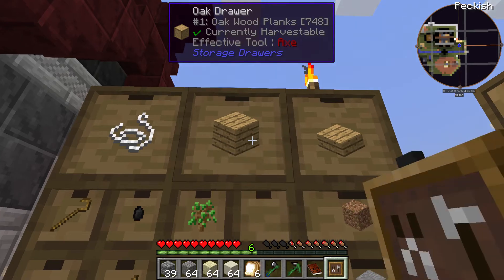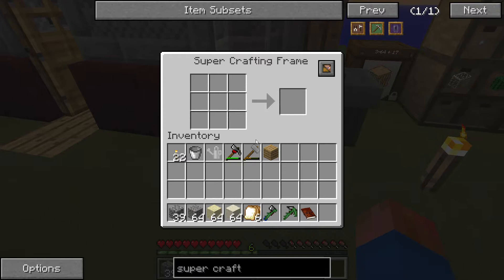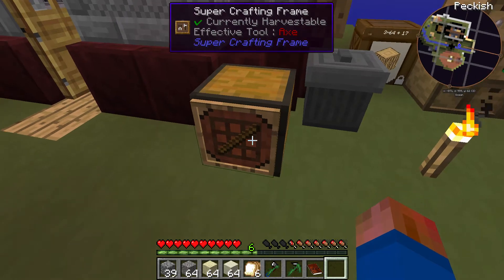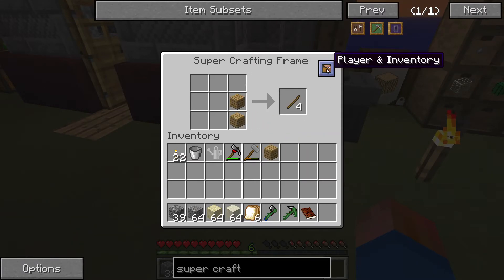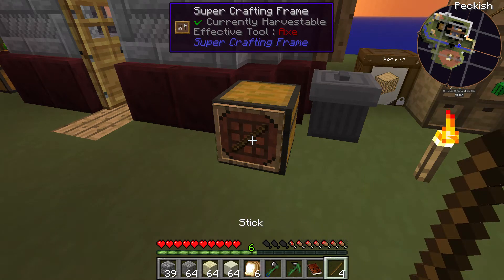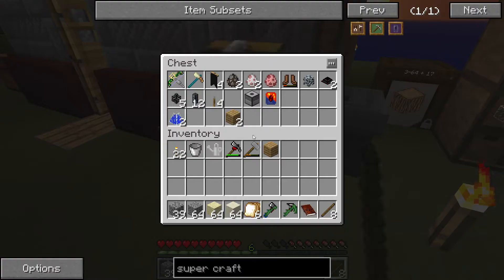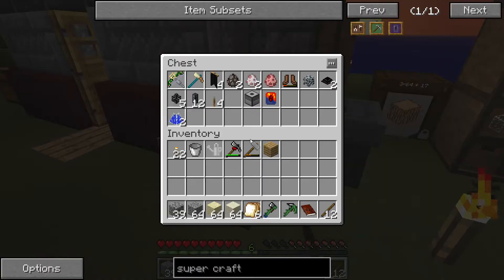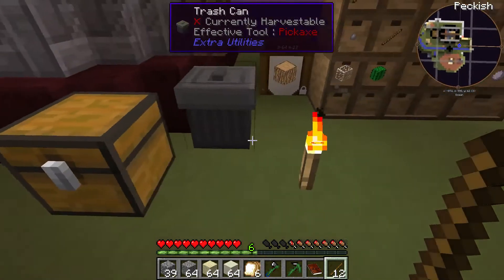For example, let's get some planks and I'll put those in here. Shift right click - I can give it a pattern. I'm going to set it to come from player inventory. Now when I right click it, I get that recipe. You can see there's four planks in there. When I right click it again, there's the sticks - now there's two, and now there's none. So it's automatically crafting what I asked for from the inventory it's attached to, which is kind of neat.